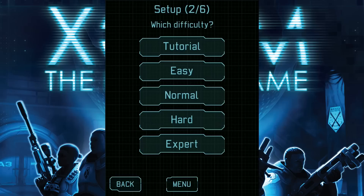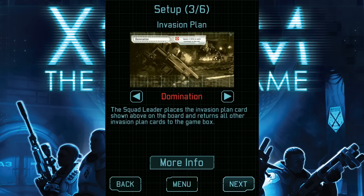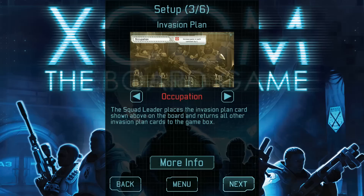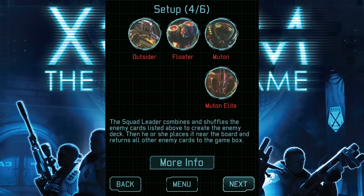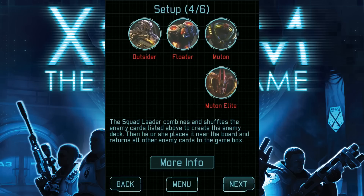For example, in easy mode you can pause indefinitely, but in the other modes you cannot. So I'm going to choose the easy level of difficulty so I can pause as I demonstrate things in the game. There are five different types of scenarios you can play, each with a matching invasion plan card. For this video, we'll choose occupation and put its matching two-sided invasion card with the brownish side face up here on the board. Now we'll hit next, and here we see the different varieties of alien enemies we might face in this scenario.